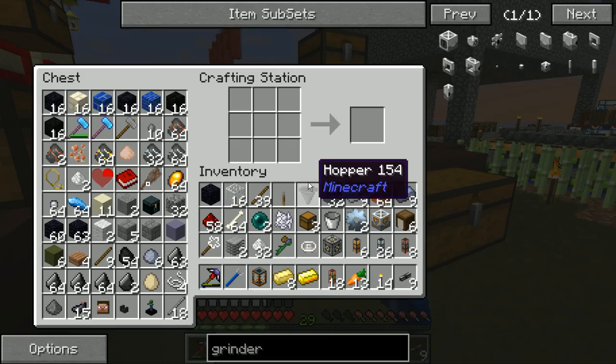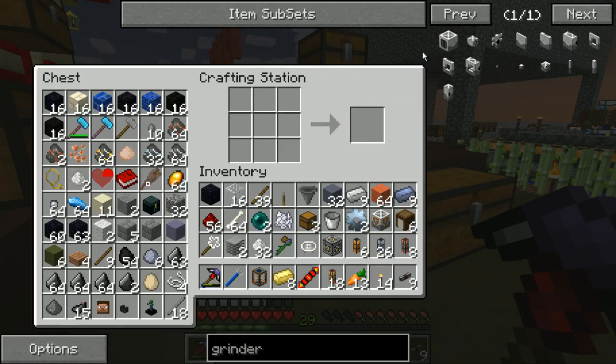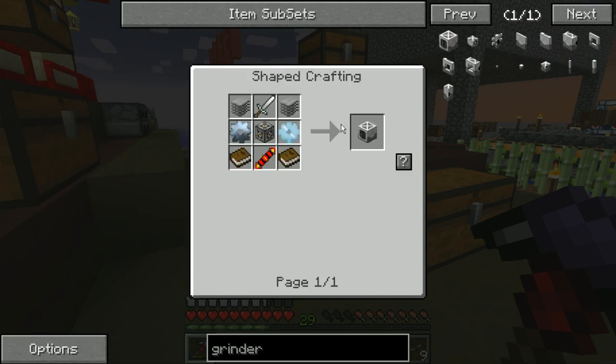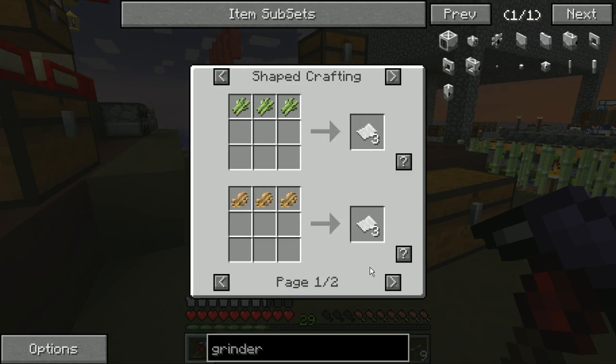Gold and some redstone, and books. Paper.